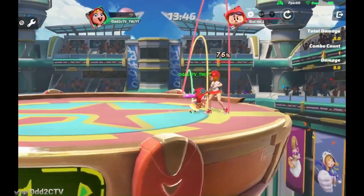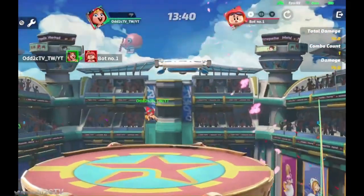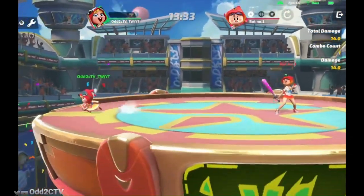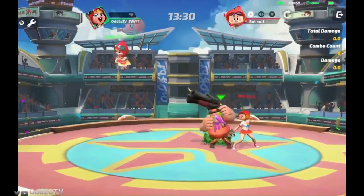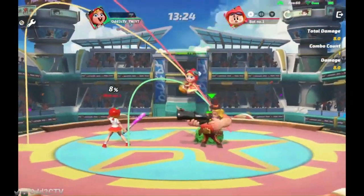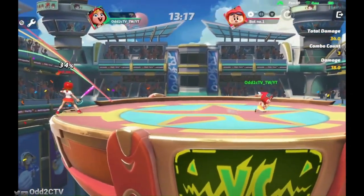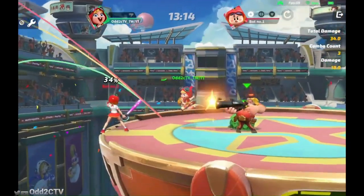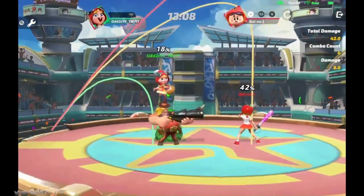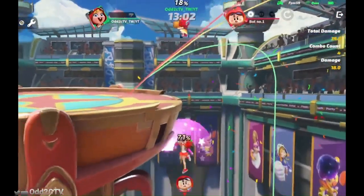At mid percentages you can use down attack into up air into another up air, and use falling up air mixed with neutral air to juggle opponents upward. Chili is actually a really good juggler. A lot of your percentage will come from stray hits like Rust, or anti-airing with neutral air, or landing up airs. Also remember you can throw opponents into Rust — grab combos into Rust can get you around 30 damage, which is huge for just getting a grab.